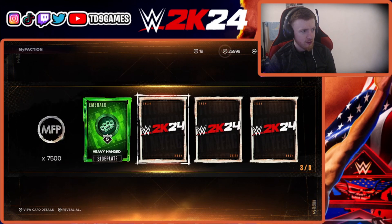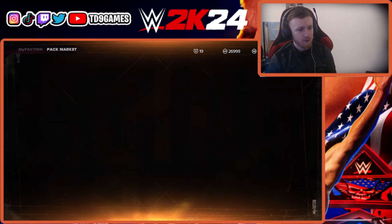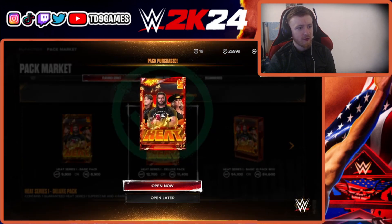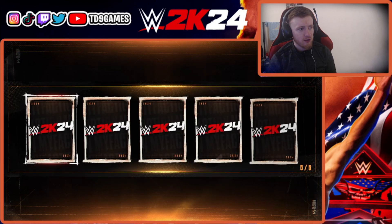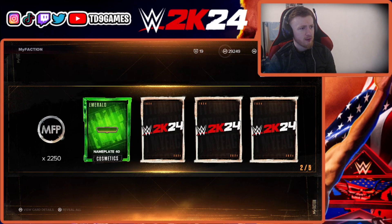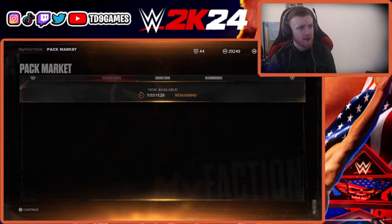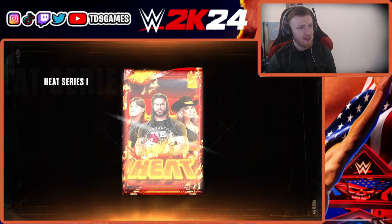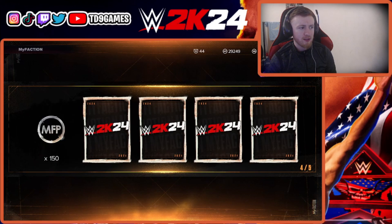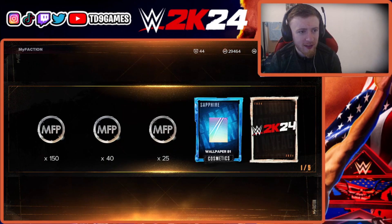We've already got it, so continuing with 69,000 — that's another six packs. We're just chasing — we haven't packed Baron Corbin yet, it's ridiculous. He's an emerald and it doesn't look like we're going to complete the heat series today. There are seven days left so we'll have to try and compete next week. Is it gonna be a full drip pack? The first time this year — come on!